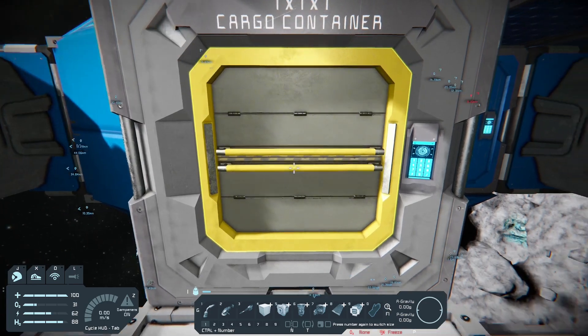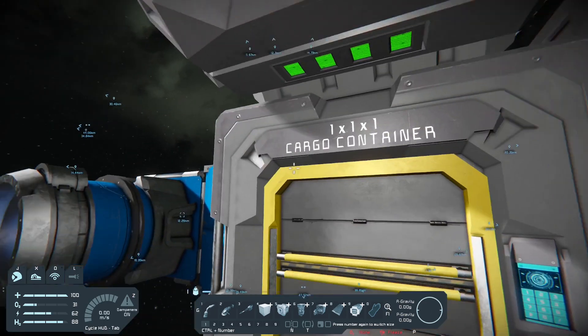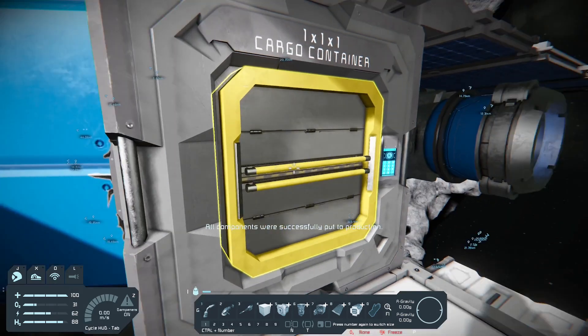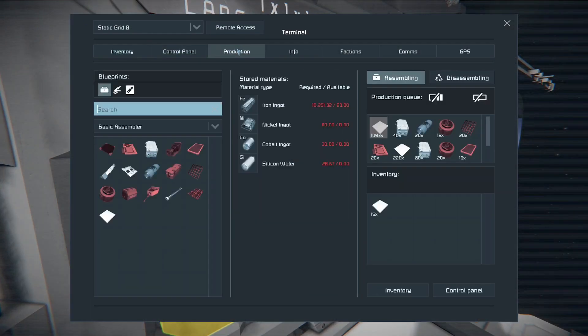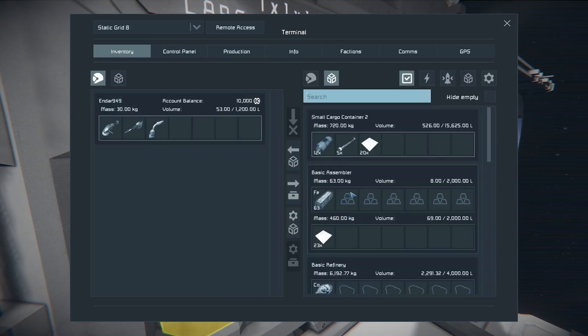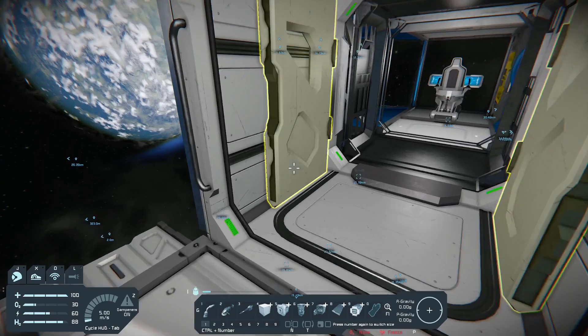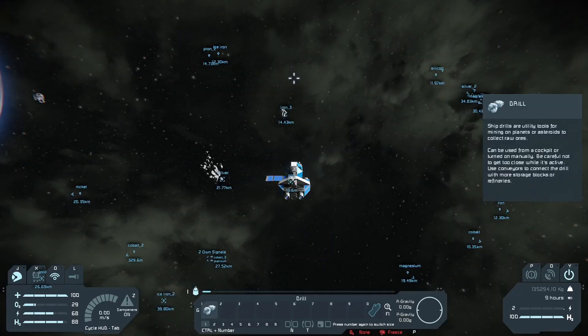Compared to the big refinery, the basic refinery is absolute rubbish, so we're actually going to replace it - but not right now, because we need the basic refinery to refine stuff to make the big refinery. The same goes with the basic assembler. Thankfully we have all these cargo containers to store the materials we need to make the production modules. So let's get started and put all the components we need into production. If you point your crosshair at any inventory terminal and then shift middle mouse button, it will set it all to production. We've only got around 1000 iron ingots so far, so we're going to need to go and mine some more iron.